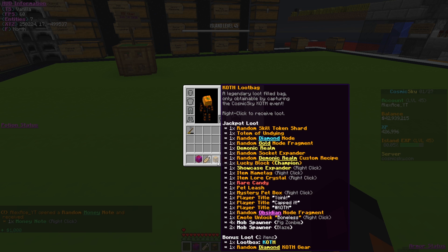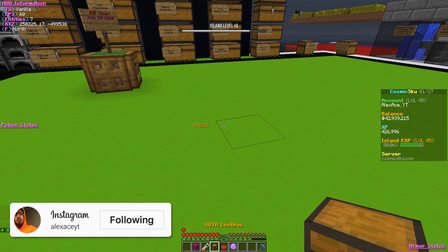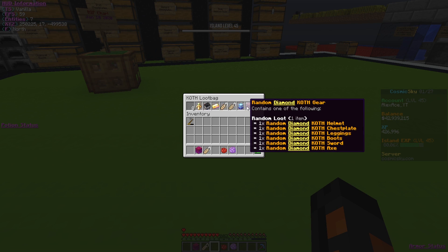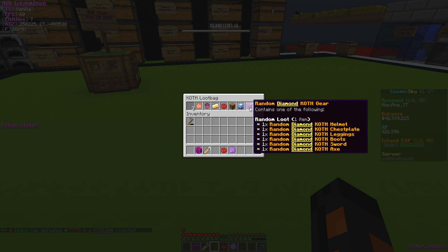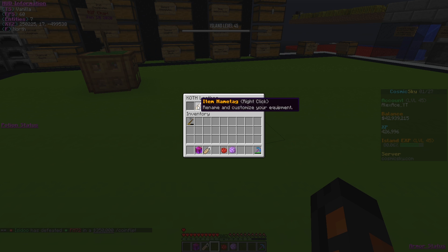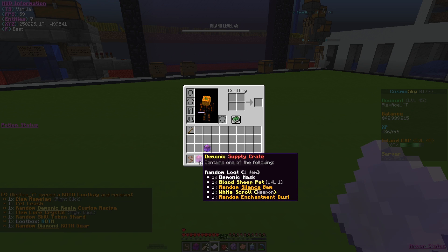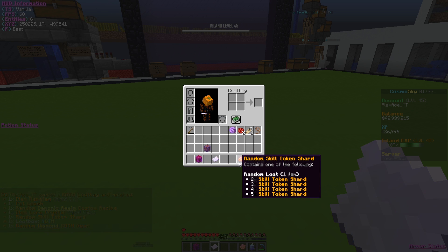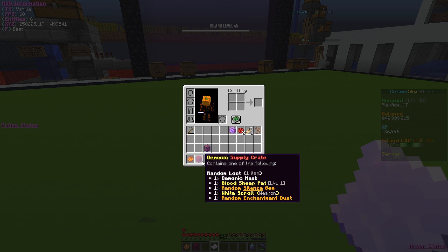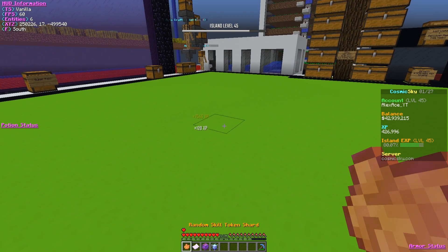Here we go. We've got a Koth — King of the Hill — loot bag. Let's see what we got from this. Oh my god that's a lot of stuff — it comes with a loot box and some gear and more stuff. We got a name tag, a pet leash, a demonic realm recipe. There's so much — pet leash, two name tags, crystals, Wumpus, a skill token shard, another demonic realm recipe, gear, and another loot box.